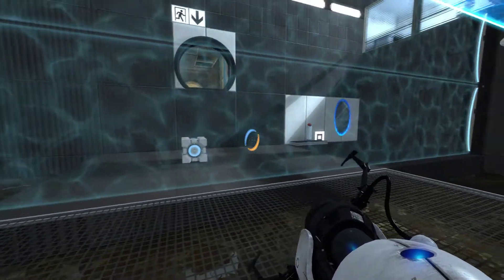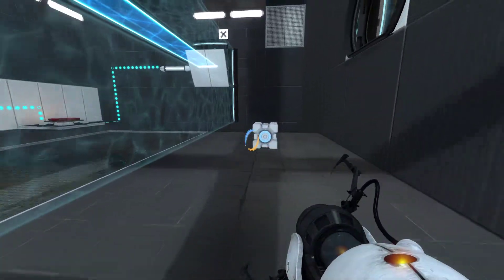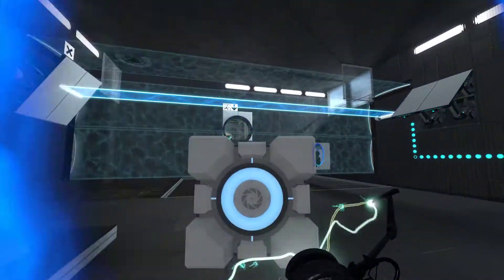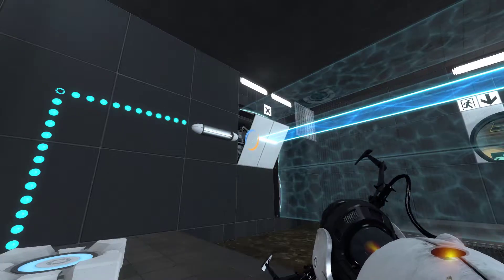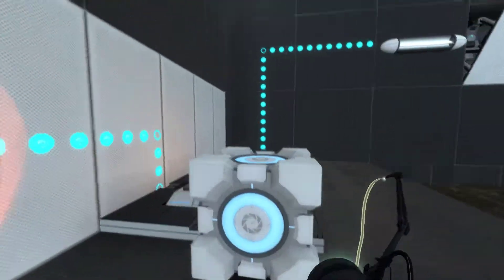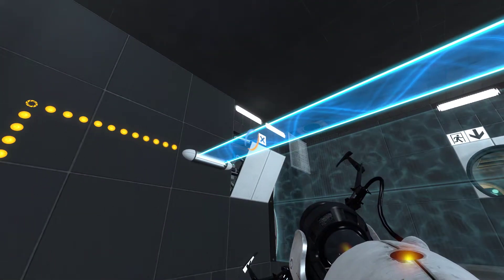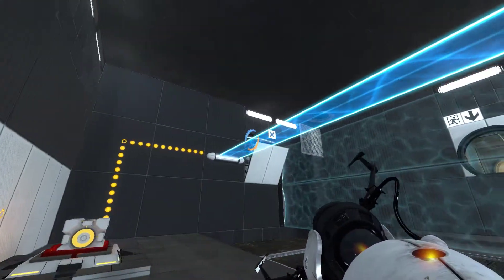There you go — you've got a way to get to the other side. Now that you have a way on the other side, you can just get this cube and bring it through. And when I put it on this button, this light bridge is going to turn off and this one's going to turn on, hitting this other panel. Also it gets rid of the top fizzler there, which was in our way, so now it's not in our way.